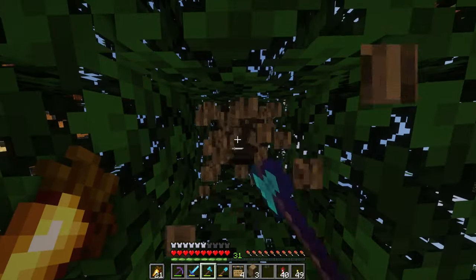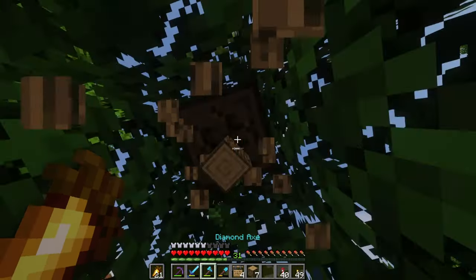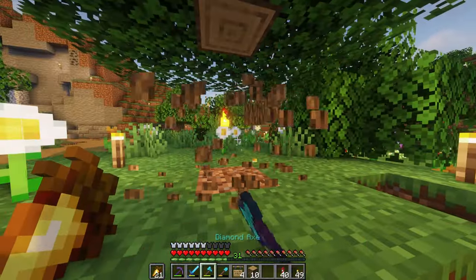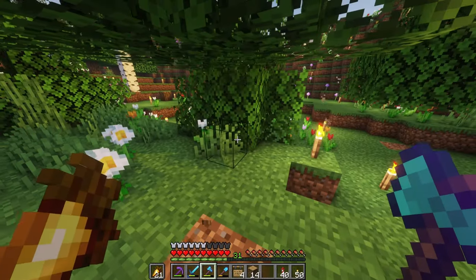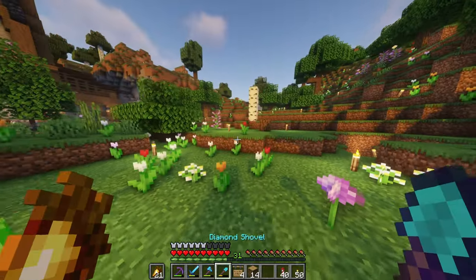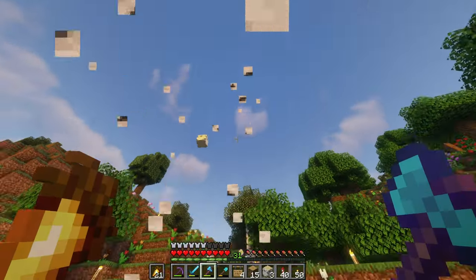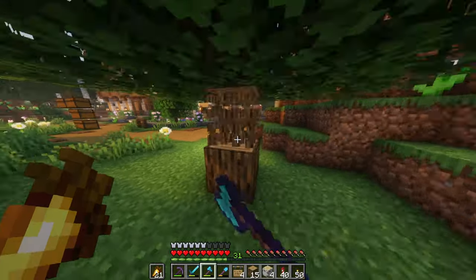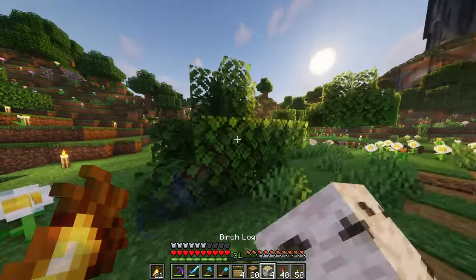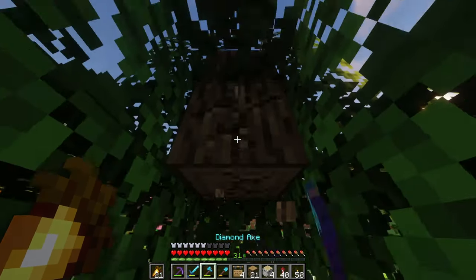My plans for today have kind of changed. Initially I wanted to work on the Fisherman Village — add a couple more buildings, make it feel more alive, add more villagers. But I read somewhere that in the next patch, 1.20.2, they're going to change how the villagers work. So I think I'm going to hold off on that for now. It gives me a little more time to make a couple more houses so we can add plenty of them instead of just one or two.